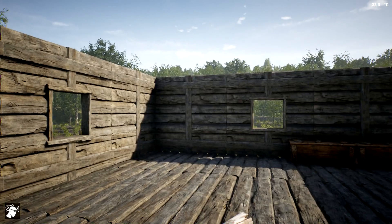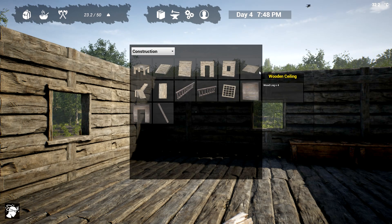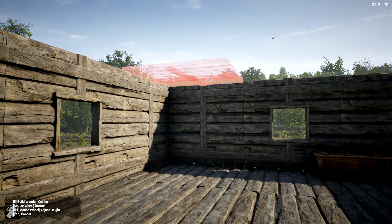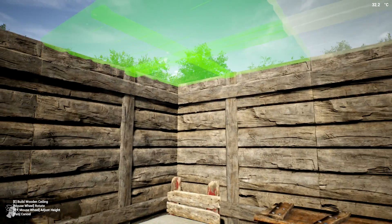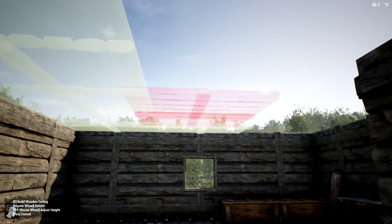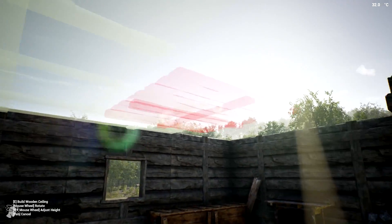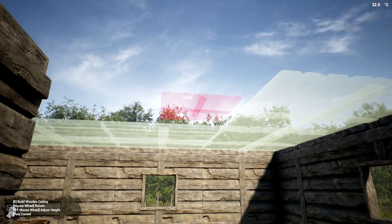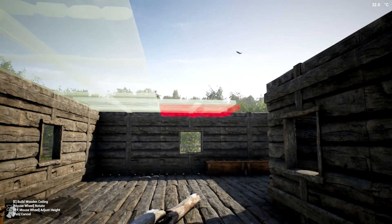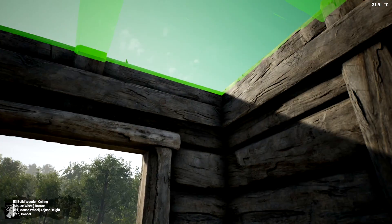Let's get a roof on this thing — at least on the second floor, we can always delete it afterwards. I don't think we can do actual sloped roofs currently — no slopes or ceilings option — so we'll just do a ceiling for now. I want the beams to be perfectly aligned. It's hard to see with the sun blaring in, and there seems to be a limitation on how far it spans.